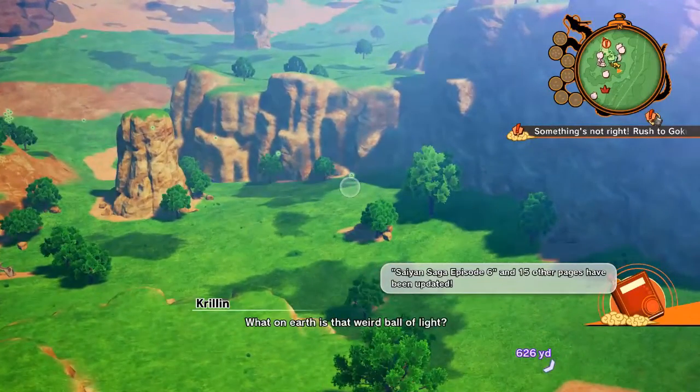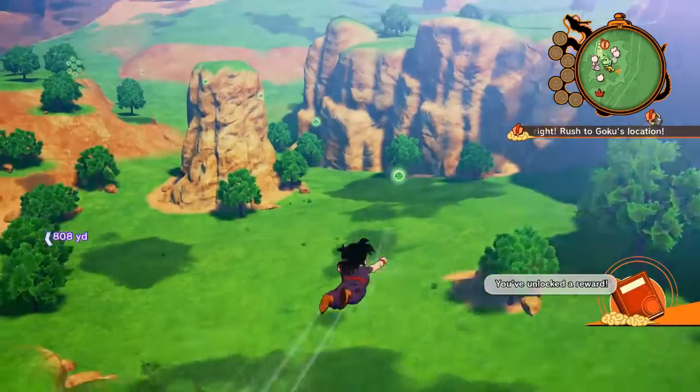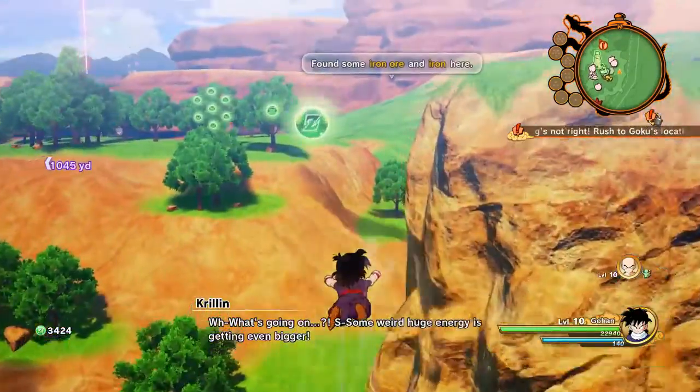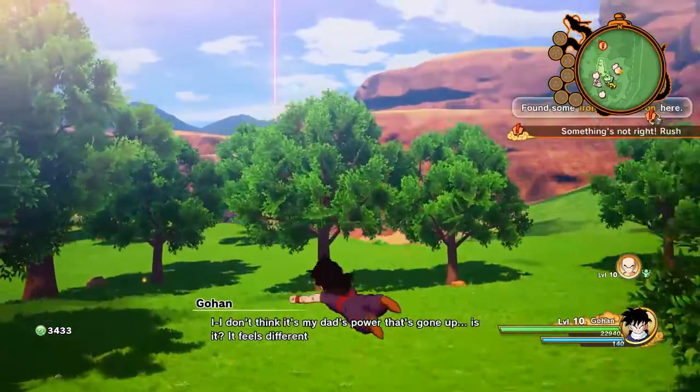What's up, in today's video I'm going to show you guys how to heal up in Dragon Ball Z: Kakarot. The healing process — say for example you were in a battle and you're in red HP and you need to heal up.